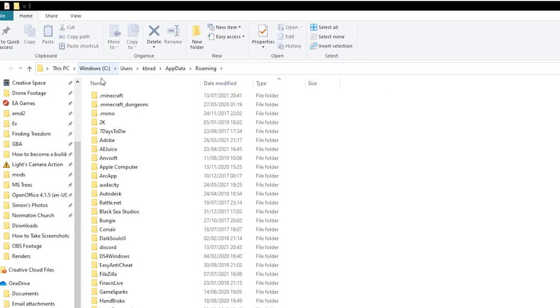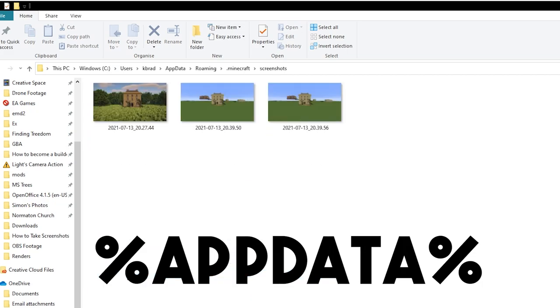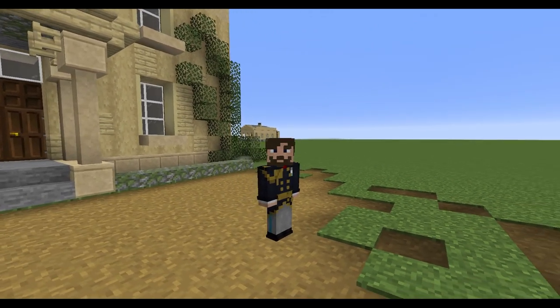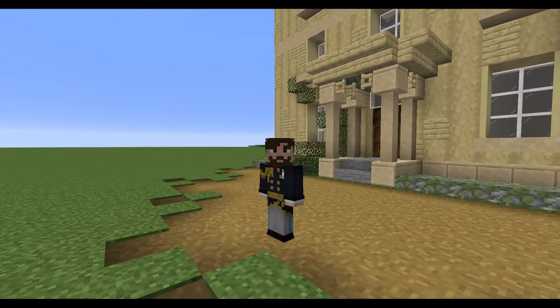To access your screenshots, go to your .minecraft folder, which can be found by searching in the Windows search bar for %appdata%. I'll mainly be focusing on the Java version of Minecraft, but a lot of these tips will be transferable to Bedrock as well.